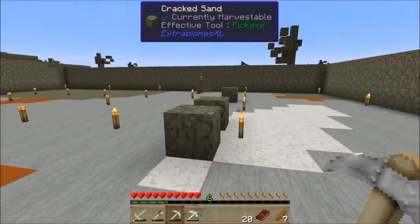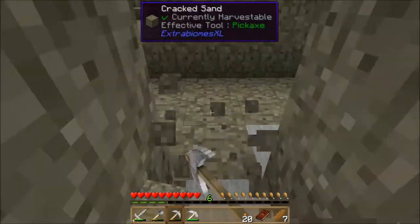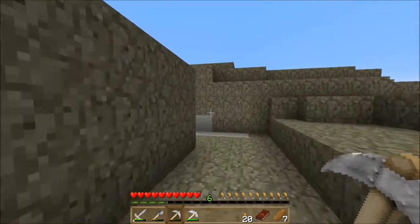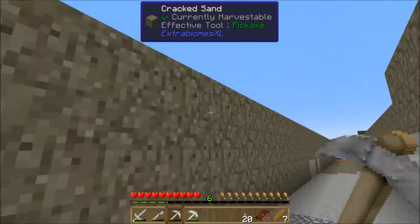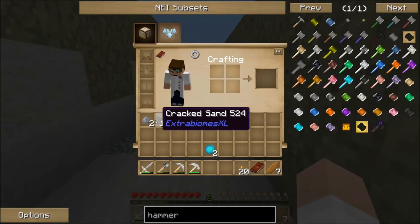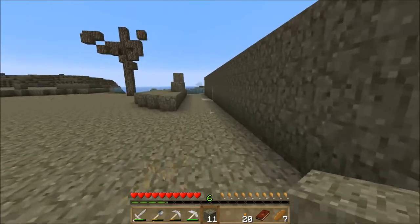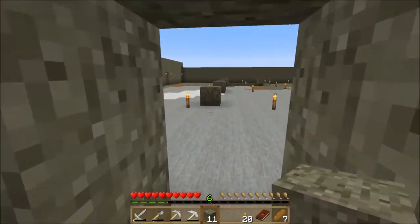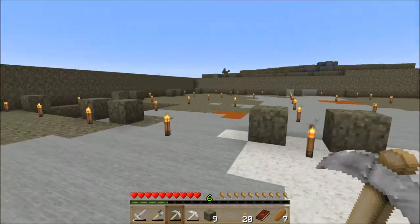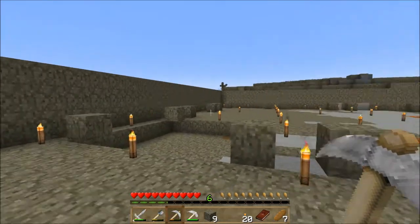Outside the wall I cleared a three-wide space to make sure no mobs can get through — aside from spiders, which can still climb. The newer mobs like nether cats and wolves can jump over two-high walls as I found in previous playthroughs, but they didn't seem to get over three-high walls, so hopefully that'll be sufficient.